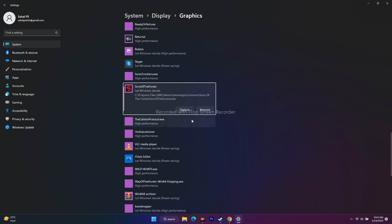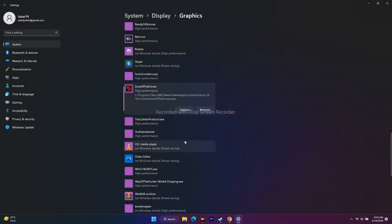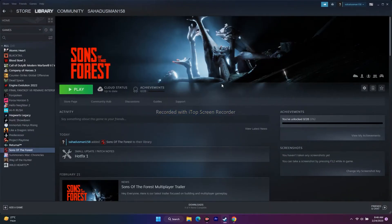Once Sons of the Forest is added in Graphics Settings, click Options. By default it is set to 'Let Windows Decide,' which causes many issues including crashing. Change it to High Performance so that your dedicated Nvidia or AMD GPU is utilized. Click Save, then go back to the game and try to play it.